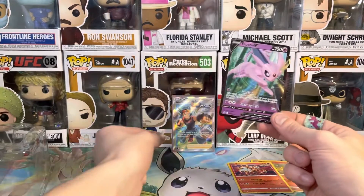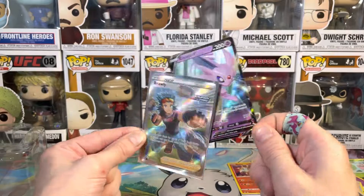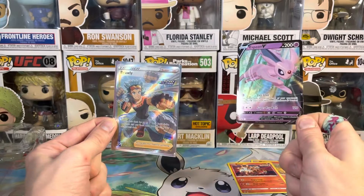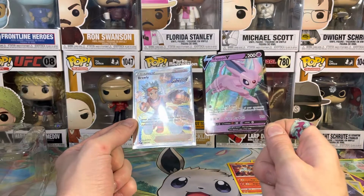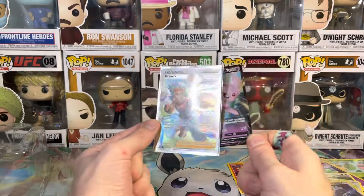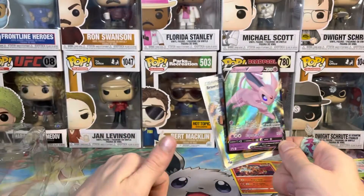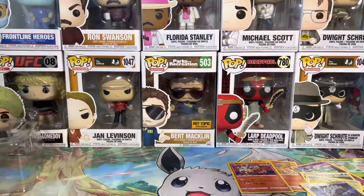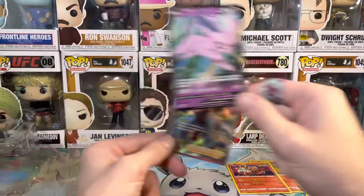Thank you for joining me guys, I had an amazing time. I cannot believe we pulled a Rapid Strike Brawly full art from that — that was sick. Thank you for joining me! Hope I'll see you guys in the next one — like, comment, subscribe. We're gonna keep opening these cards, hoping to make this my full-time gig in a few years, but with your support we can get there. Maybe one day we'll just open Pokemon cards and play video games — that's the dream. Thanks to all our characters: Michael Scott, Florida Stanley, Ron Swanson, frontline heroes, Khabib, Jan, Deadpool, Dwight, Stan Lee, Spider-Man, James Bond, Theon Greyjoy — peace fam!